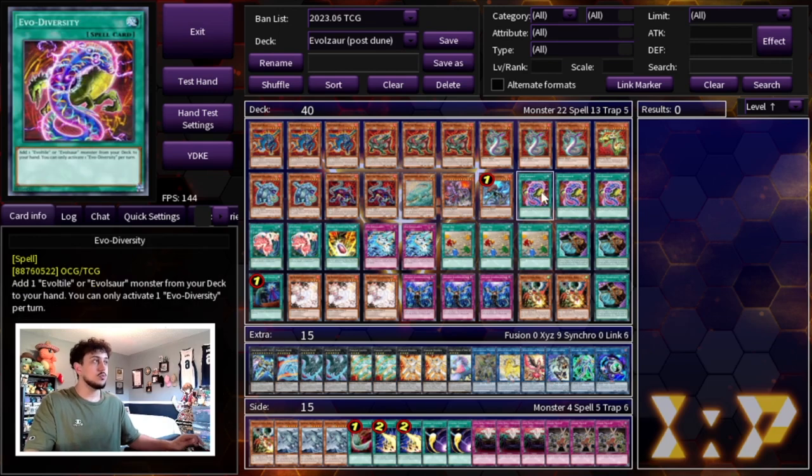For the spells, we are playing three Evil Diversity, which is essentially just a ROTA — it adds an Evil Tile or Evil Sword monster from your deck to your hand. The fact that you can just play this as a ROTA is really powerful. It does play into cards like Droll and Lockbird, but there are combos where you can still play around even if you get drolled at this point.